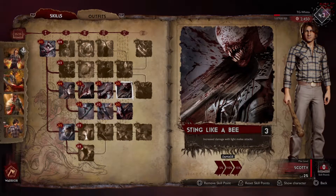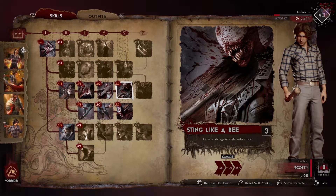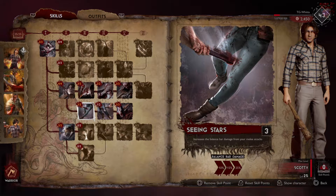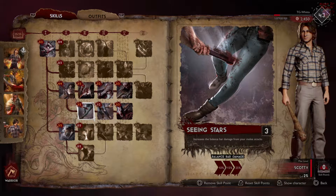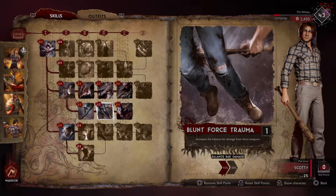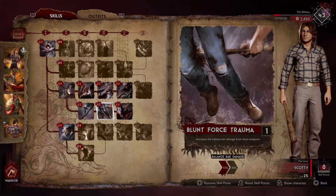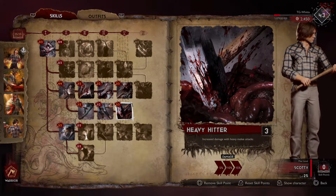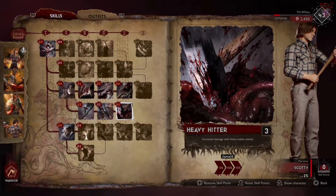Moving like a butterfly but stinging like a bee — three points to increase our light melee attacks by 15%. Next, three points goes into Seeing Stars, which increases the balance damage from melee attacks by 25%. And then we got to put one in Blunt Force Trauma to get to the next part. That's only going to increase blunt weapon balance bar damage by 15%, but we need that because we need three in Heavy Hitter, which increases damage with melee heavy attacks by 15%.